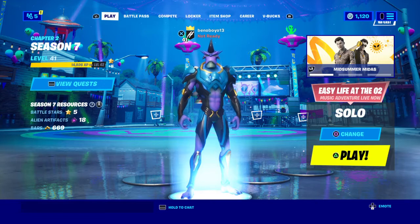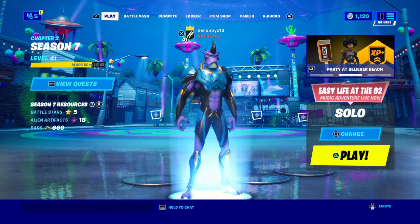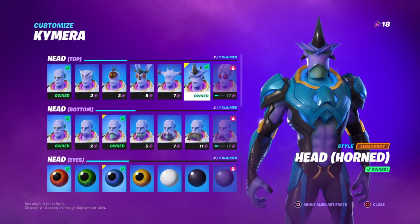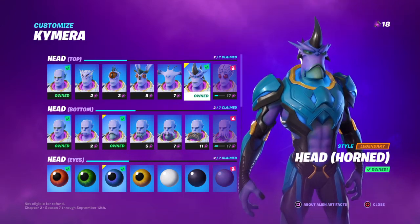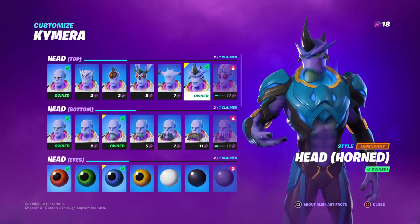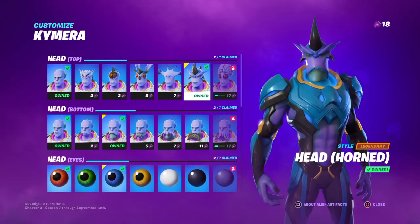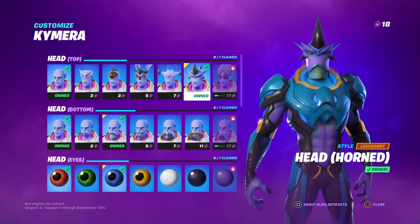Welcome back to the channel and welcome back to Fortnite. We are now on week 3 of creating our alien skin Chimera. All of the styles shown on the page — the heads, the armor, the glow, the eyes — you are allowed to get everything. Once you've created one version of Chimera, you can create another one, and then another one, until you've got all of them.